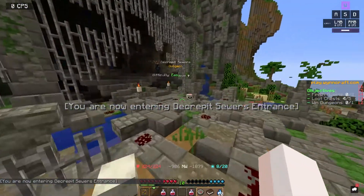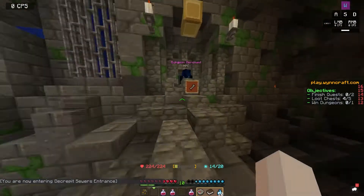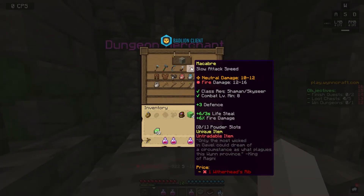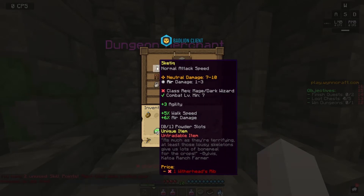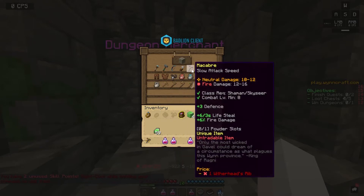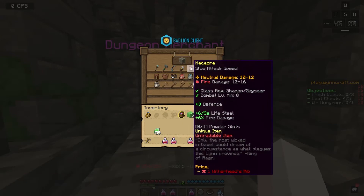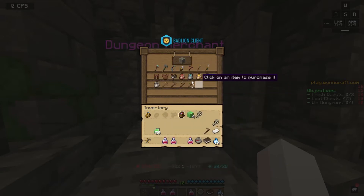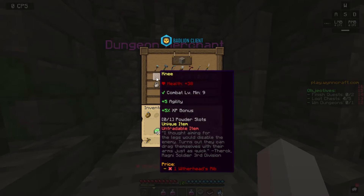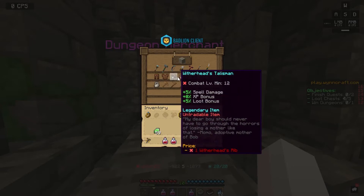I think the first entrance is three. Let me look at the shaman one. Okay, right here — slow attack speed. Is there another one? I guess this is the only one. We probably won't buy it. We will buy this though, or probably some of these — probably the talisman, that's for sure.